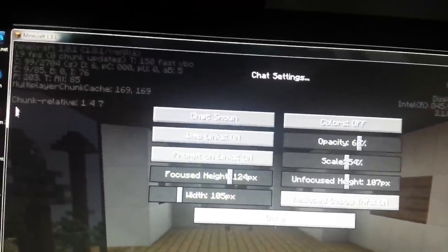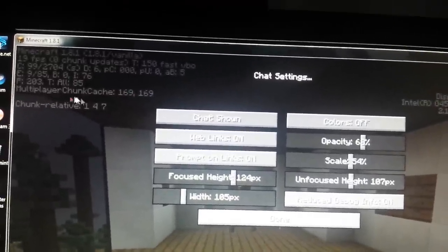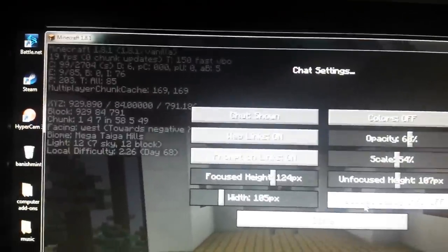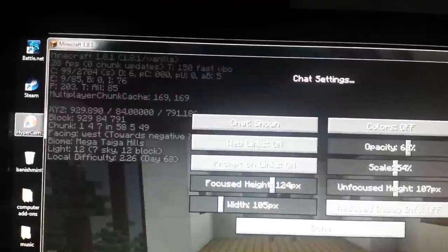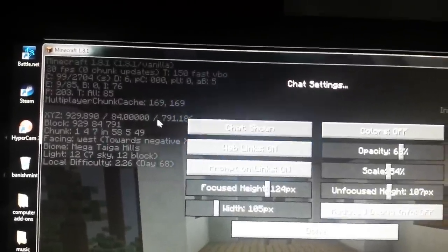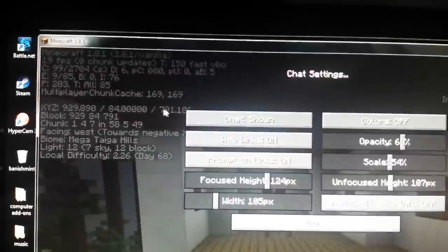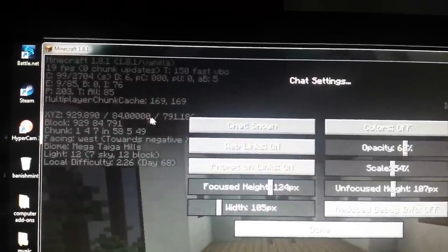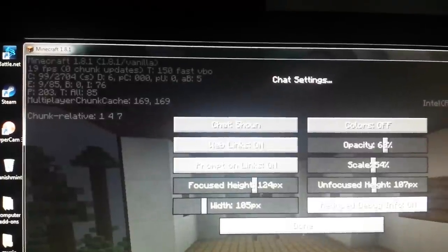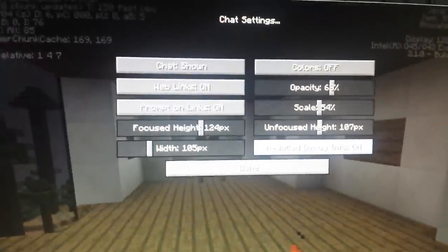That's good for like, oh, I found a slime chunk, but where does it start, where does it finish, yada yada — that's good for that. But this is the most important thing right here: because if you get lost from your house and you manage to take a screenshot of your coordinates, and you have this off and you don't know how to turn it back on — well, this is how. Reduced debug info.